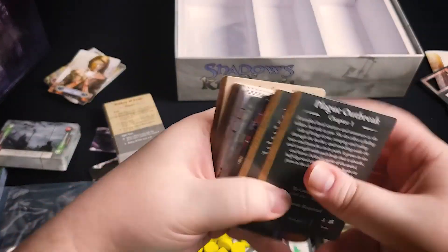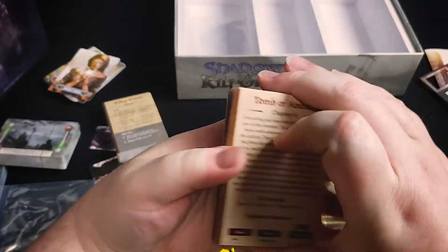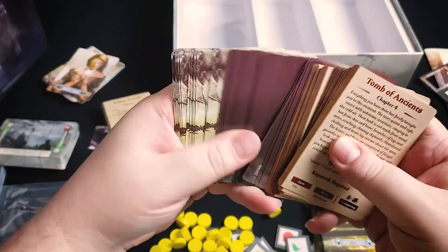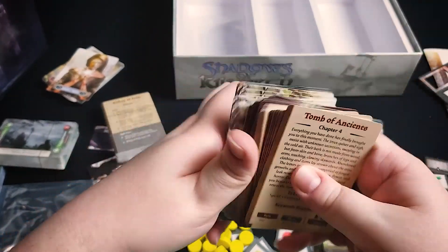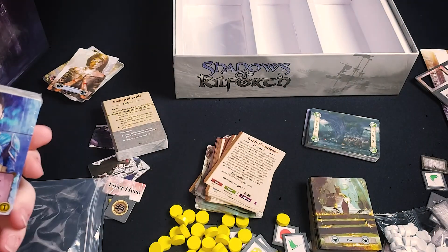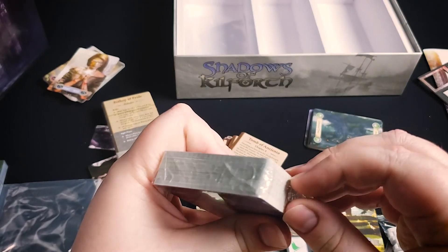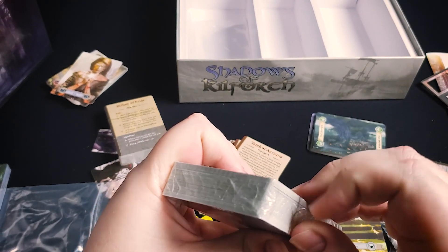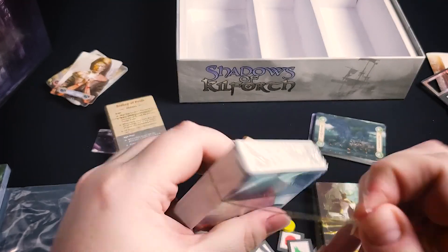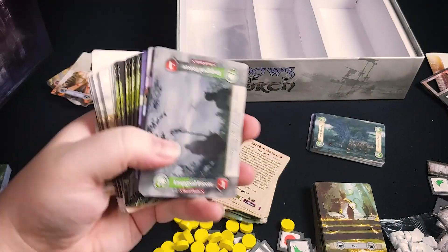You're also going to choose a class at the start of the game. So when you start, you won't just have your race — you'll also have a class, and that class changes your stats as well as giving you some type of special ability.